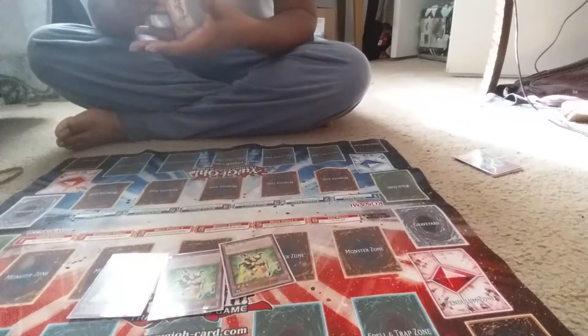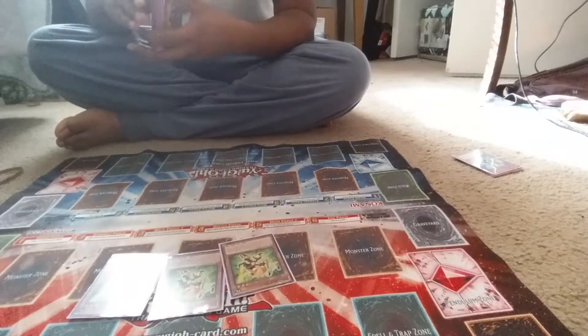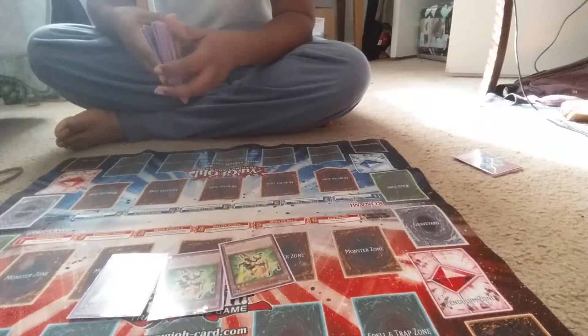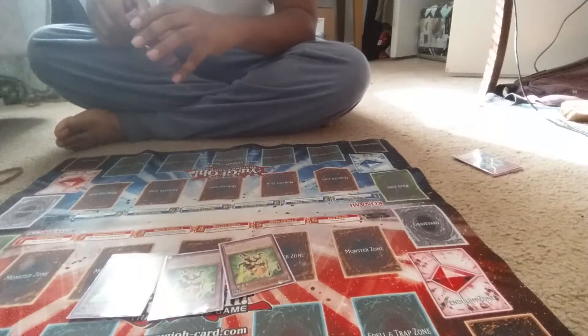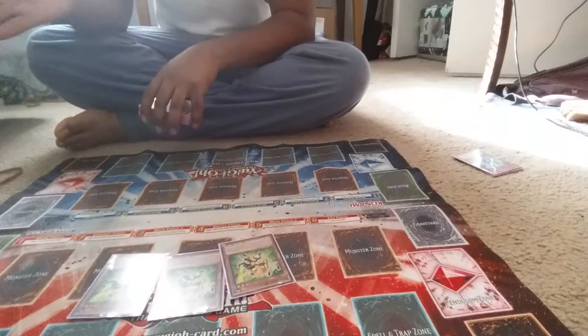Deathbots 003. When this card is Normal Summoned, I can Special Summon a Deathbots monster from my deck. I use it to Special Summon Deathbots 002, then activate Deathbots 002's effect.